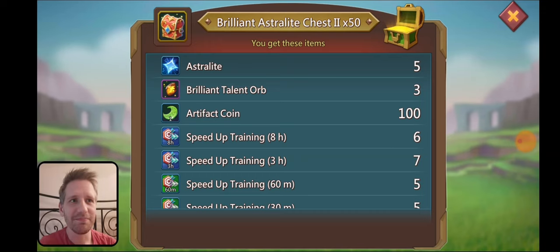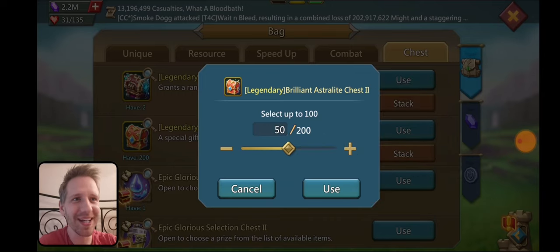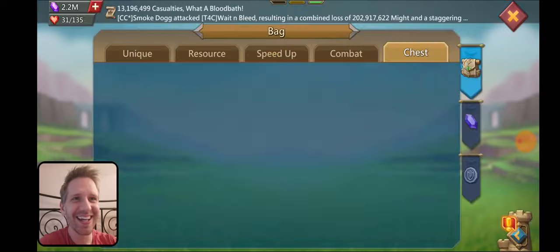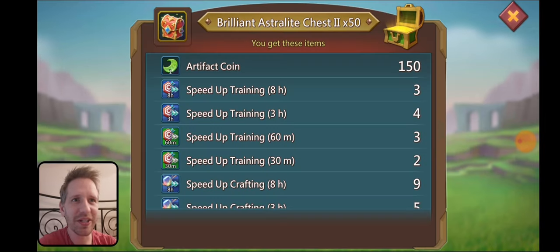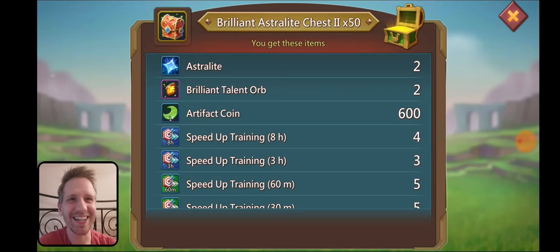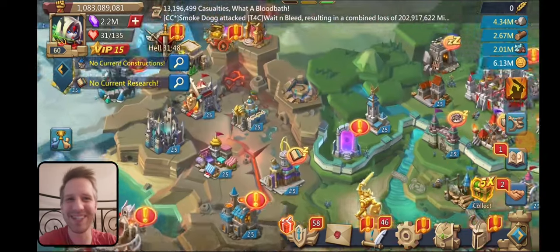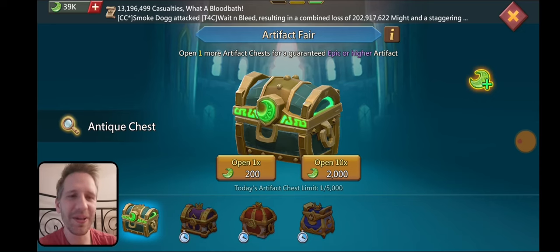We got five astralites - at least we're getting astralite. I wasn't even planning to upgrade anything with the amount of chests we have here, but I'm just trying to get a little bit more astralite. One astralite - why is there no artifact coins? This thing is like a ripoff. And now we're just getting artifact coins - this is the most ripoff chest ever. I'm going to stop getting these things. Oh, there's 600. Just don't bother with these chests. So what are we at now? 39k. So we got another one and a half thousand.